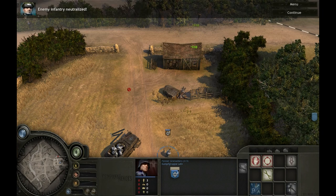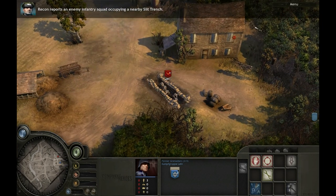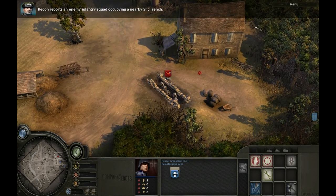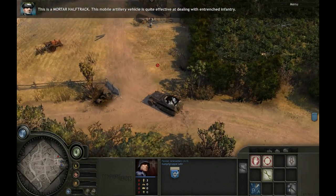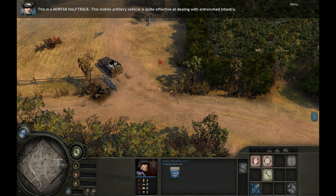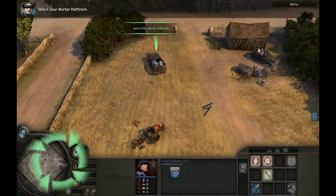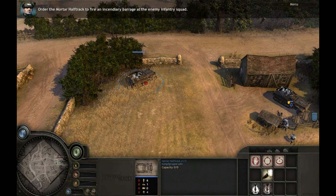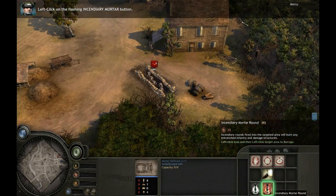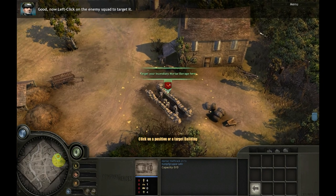Enemy infantry neutralized. Recon reports an enemy infantry squad occupying a nearby slit trench — let's take them out. This is a mortar half-track; this mobile artillery vehicle is quite effective at dealing with entrenched infantry. Select your mortar half-track. Order the mortar half-track to fire an incendiary barrage at the enemy infantry squad. Left-click on the flashing incendiary mortar button.